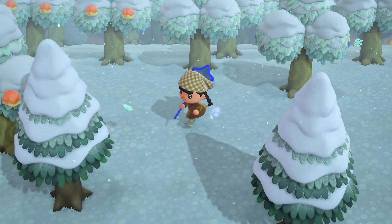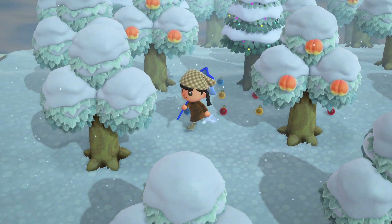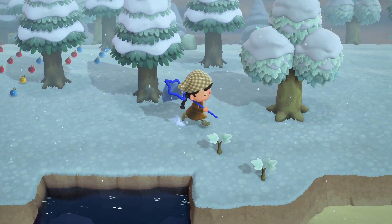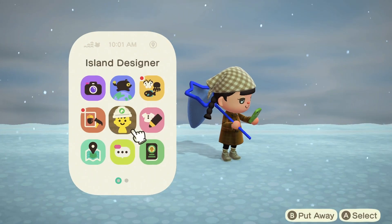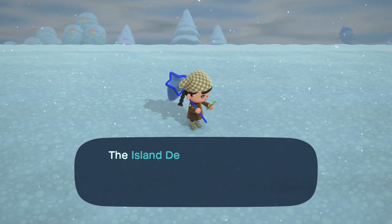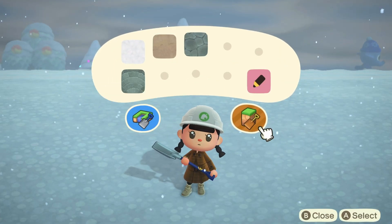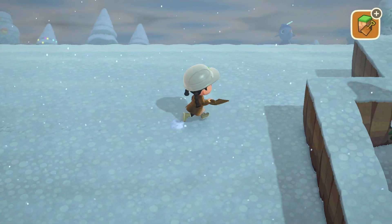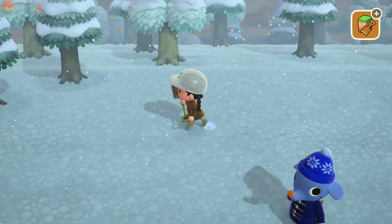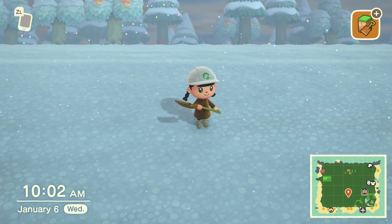I'm done shaking trees for ornaments for now — I got a lot as you can see laid out on the ground. I have a handful of trees left so I'll leave those for now, start the speed build, and come shake more trees when I get bored or stuck. Let's get the island designer app open so we can start talking about our construction plans. I'm switching this to cliff mode right now because I know I'll forget and accidentally build waterscape.